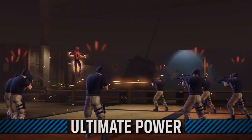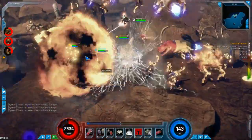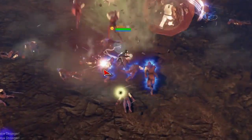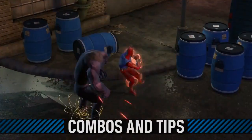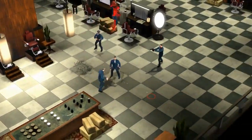Spider-Man's ultimate power, Amazing Smash, taunts, stuns, and immobilizes nearby enemies, and grants the web slinger an incredible 100% chance to dodge for 30 seconds or more. With all of these skills at his disposal, there are countless ways to play Spider-Man, but here are a few strategies to get you started.